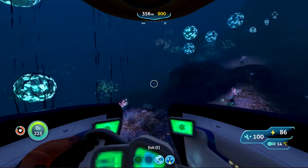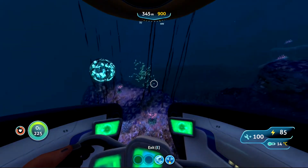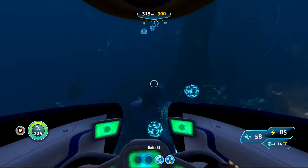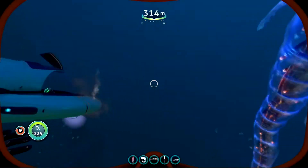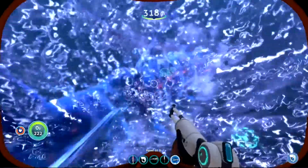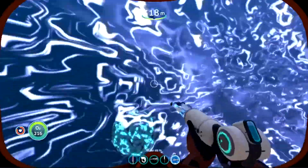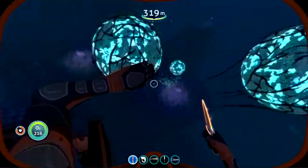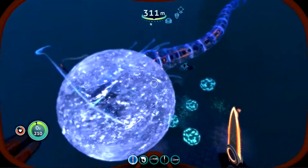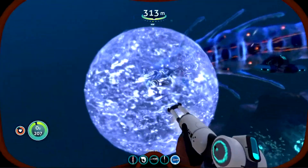I accidentally got caught by the ghost leviathan, which caught me way off guard. He did half damage to the Seamoth puddle jumper in just one bite. Luckily I had the stasis rifle ready to go, and as soon as I located my Seamoth I figured we've got to get out of here — trap him one last time and beeline it away from him.